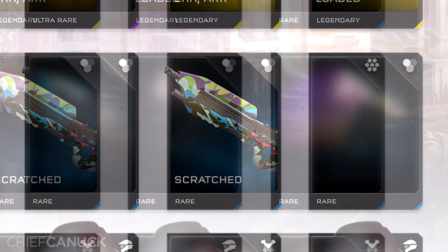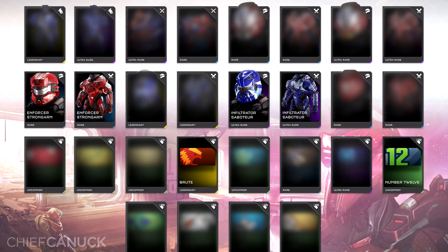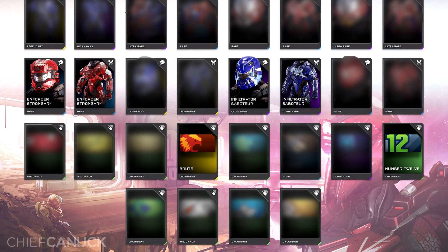And we have the Scratched AR skin. There's one new visor, two new stances, two new assassinations, six new armor variants including Enforcer Strongarm and Infiltrator Sabertooth, and 12 new emblems including the Brute Emblem and the number 12 emblem, probably because of the Seahawks.